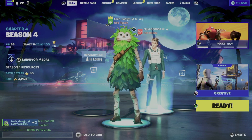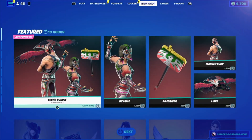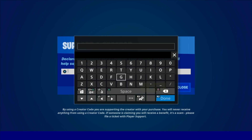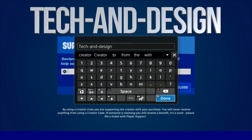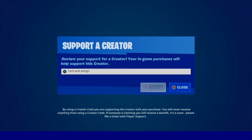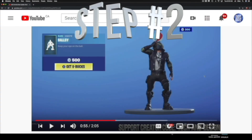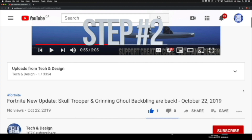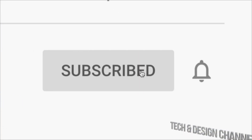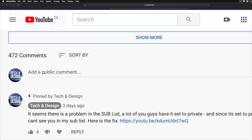If you guys would like a chance to win, make sure to follow these three simple steps. Step number one: go into the item shop in Fortnite, on the bottom right-hand side you're going to see 'Supported Creator.' Go in there and type in 'Tech and Design' — it can be all caps or just as you see it — click on it and accept. Step number two: subscribe to this YouTube channel, Tech and Design — just hit subscribe.